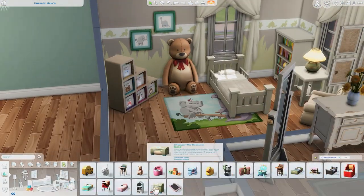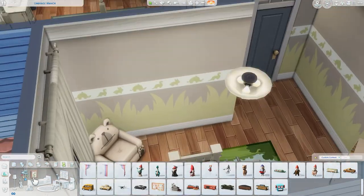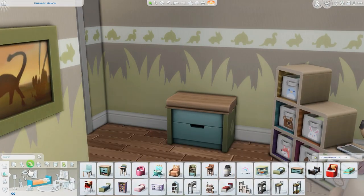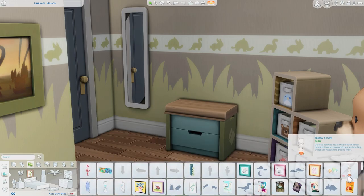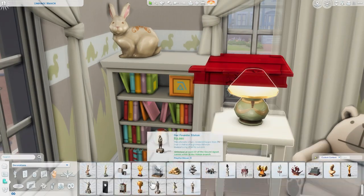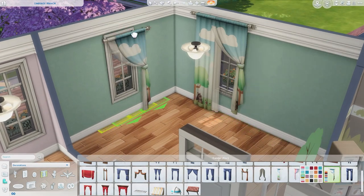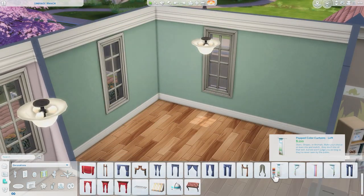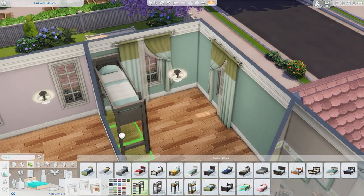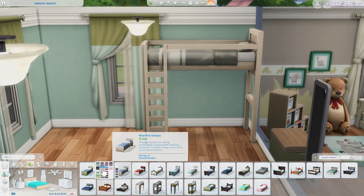Over here is the toddler's bedroom. I used this wallpaper with dinosaurs, bunnies, and elephants — it's so cute and random. I think the colors work really nicely and it's an adorable toddler bedroom. Sometimes when I decorate toddler bedrooms or nurseries they feel incomplete and empty, but this time I was pretty satisfied. I keep wishing for a nursery kit or toddler decorating kit, but this time it came together pretty well.